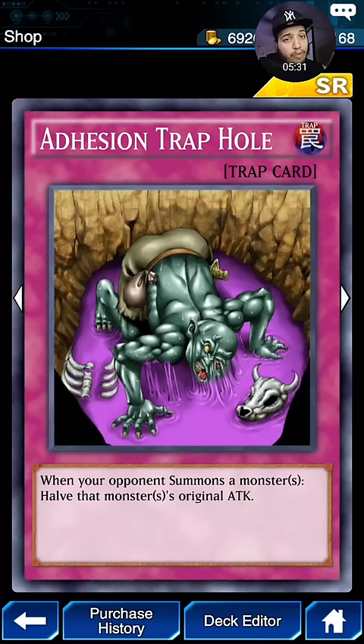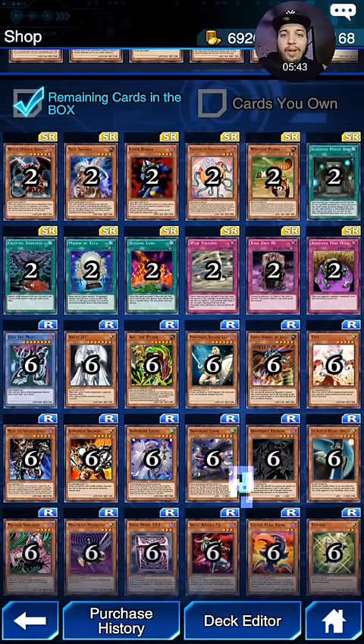Adhesive Trap Hole — it's not Trap Hole, but it can definitely put a bad taste in your opponent's mouth. Because when your opponent summons a 1,700 beater, it'll become like 650 or something like that. So it's pretty awesome.